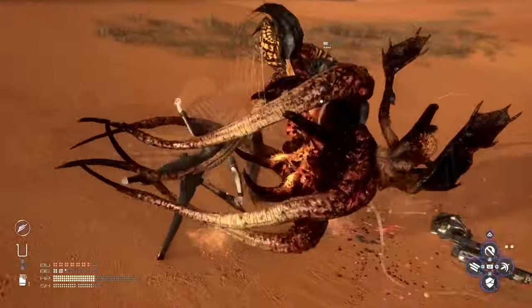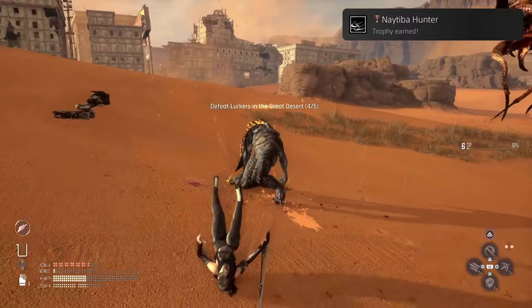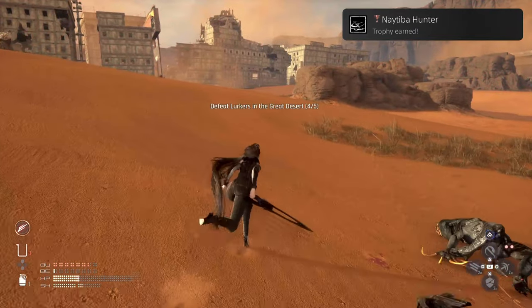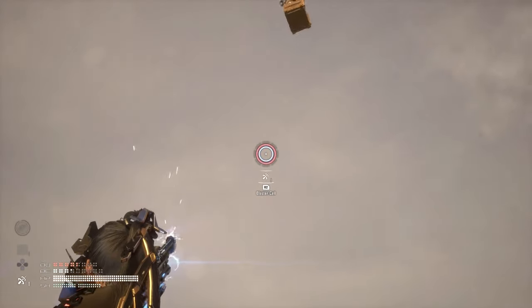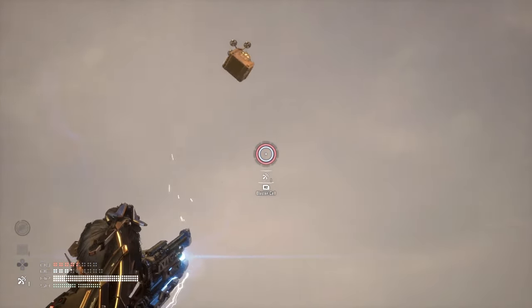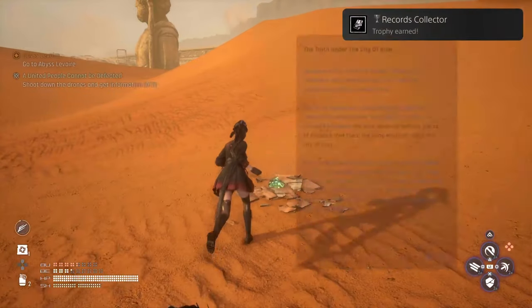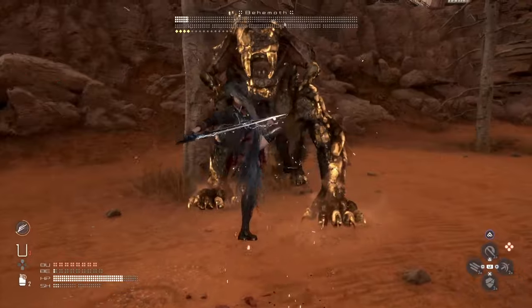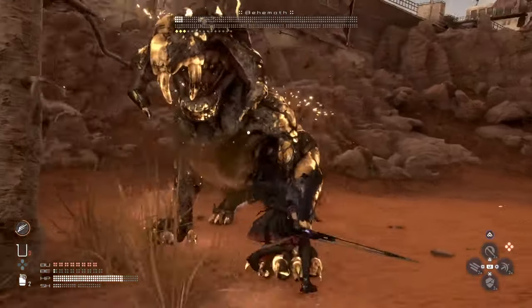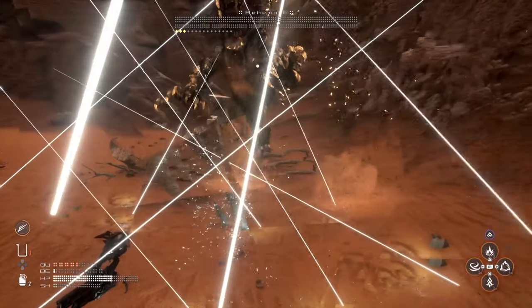Natiba Hunter: defeated 100 enemies with Beta Skills. As long as you utilize your abilities — the Beta Skills — you will get this naturally. Just make sure you actually defeat your enemies with this skill. Records Collector: collect 200 data bank entries, memory sticks, documents, or passcodes. It's very easy as long as you're paying attention, collect everything you can, and do a lot of scans. If you're doing all the activities and side quests, you will get this very quickly.